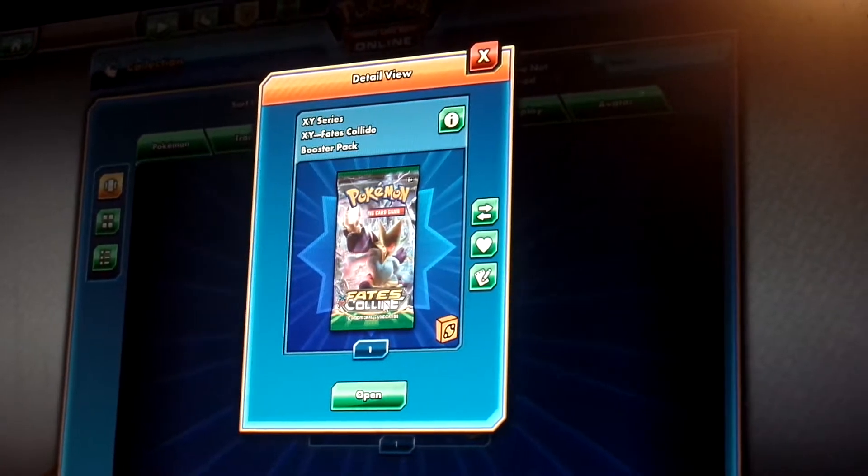We might as well look at the trades. Now we're just going to load them. Now some of them are loaded. Since I have three of those, I will accept that trade. This will be open, and my next pack opening — this Fates Collide pack right here — will be open.